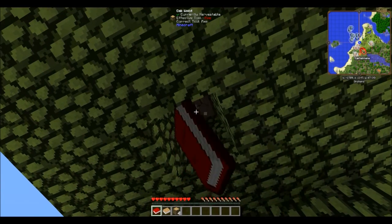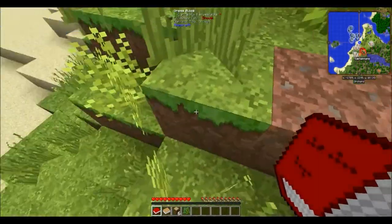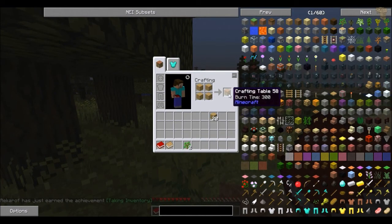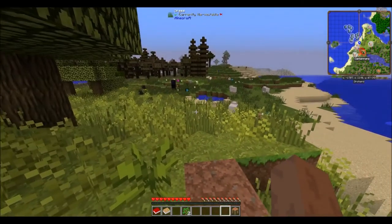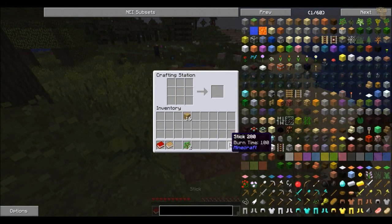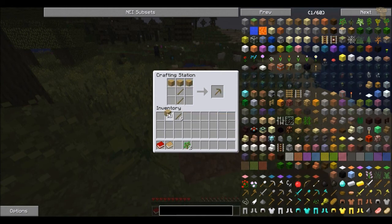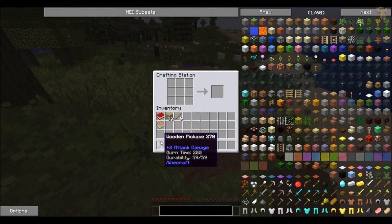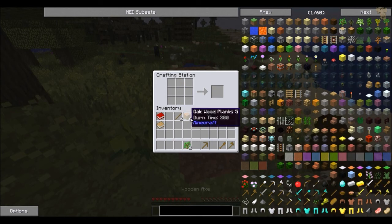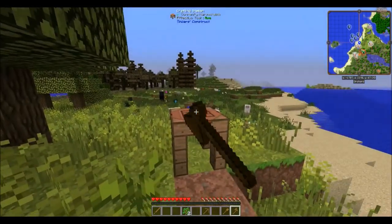I kind of want to take things slow but at the same time progress in some of the mods. First things first though I do need to start off pretty vanilla-ish, and that is crafting a crafting table. I want to get some basic tools going - there's a pickaxe. Let's get a shovel, let's get an axe, and then last but not least let's make a quick sword.